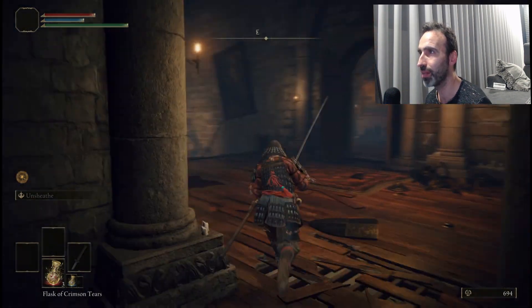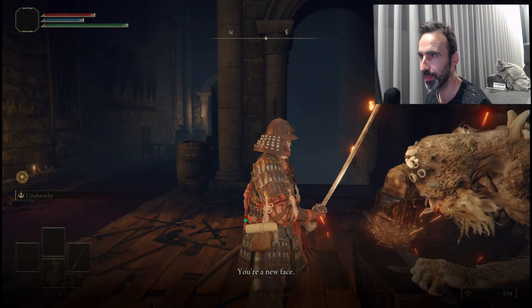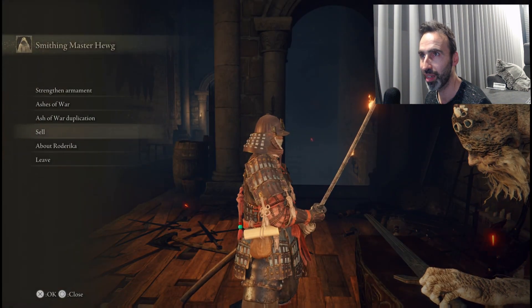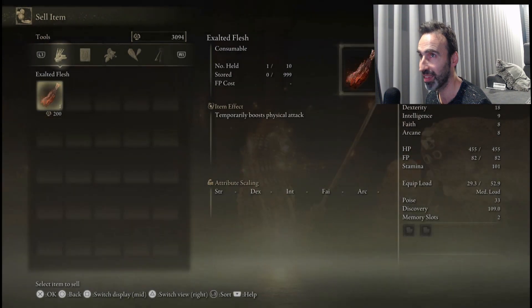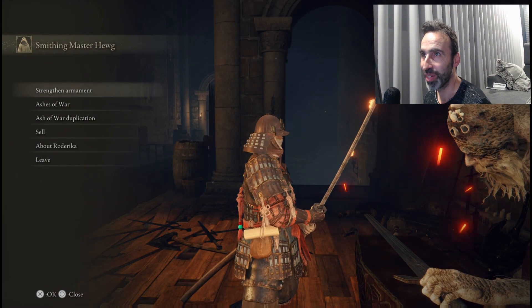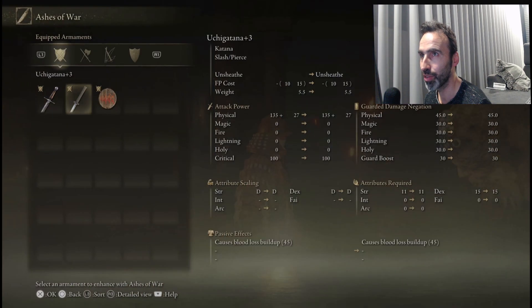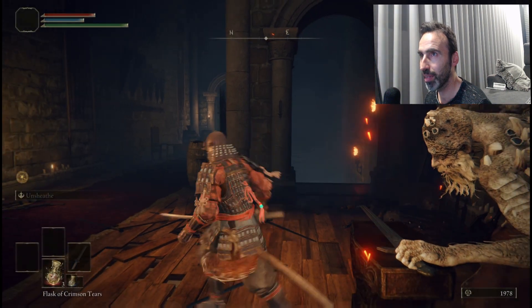This is where you level up your weapon. I'll sell my runes here — don't sell the Exalted Flesh. Now level up the weapon to plus 3, and apply the Ash of War Golden Vow onto the Short Sword.